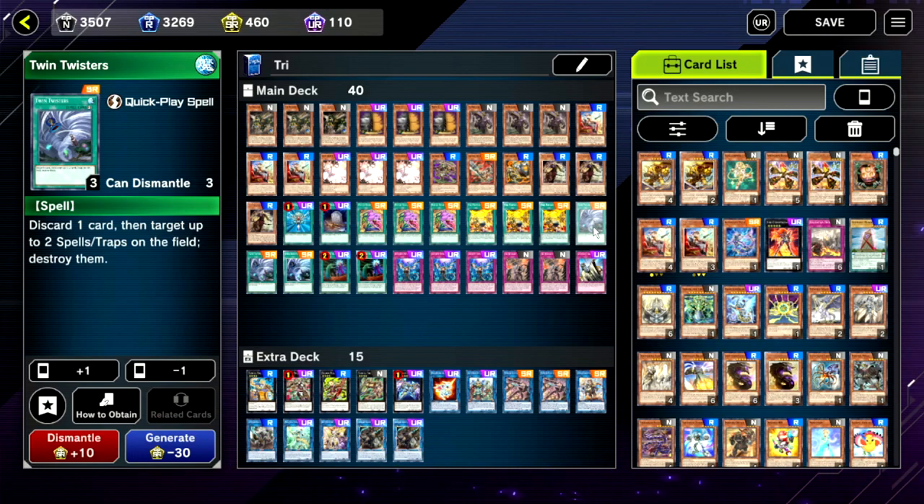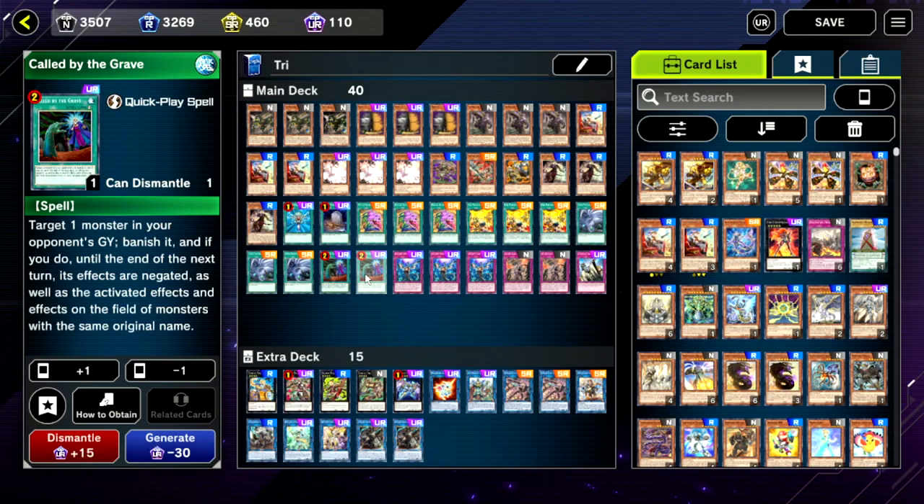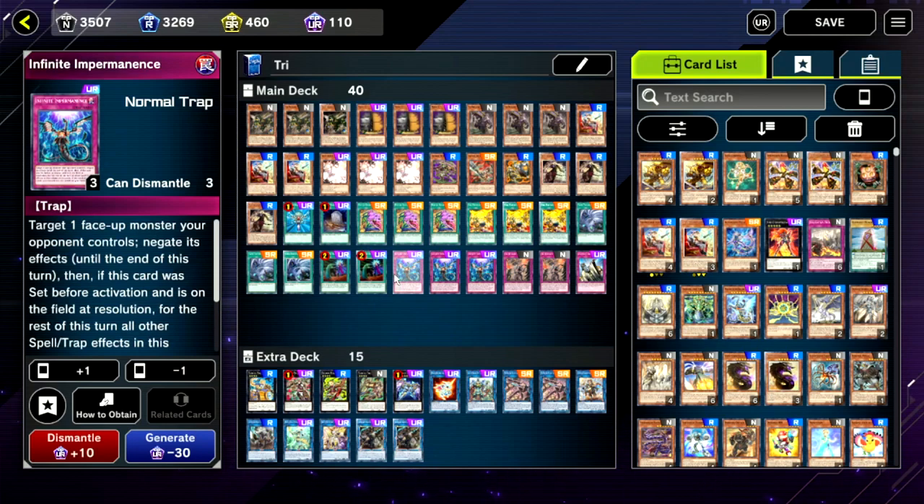Double copies of Called by the Grave — Maxx C is in this game and you want to be able to stop it. Triple copies of Infinite Impermanence — very strong, good going first or second because you can set it and it becomes a spell and trap negate. People don't play around this card for some weird reason, so it's free value.